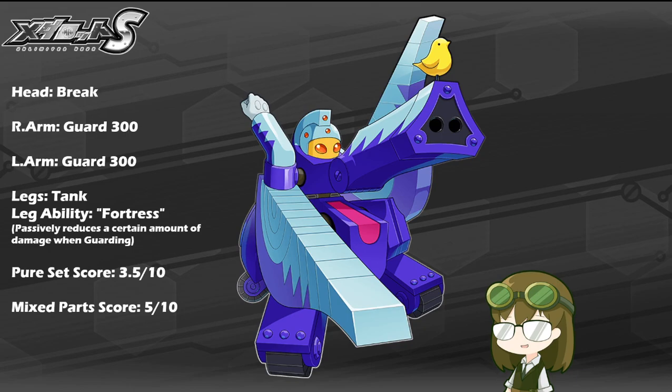As expected of Tank Legs, he's only packing about 420 in the mobility department, so speed is most certainly not this pachyderm's strong suit on the field. However, he is packing a melee resist of just shy of 1400 at about 1388, and a shoot resist of 1446. This ties very nicely into his guard arms and his leg ability, along with the passive 30% on top of that, giving lots of very high damage reduction in favor of Gigafant, making him very difficult to take down and his role as a defender a lot easier than it first appears.